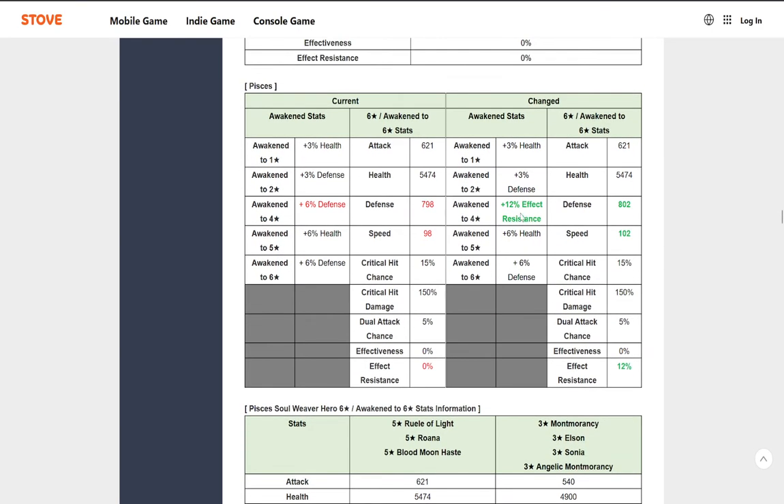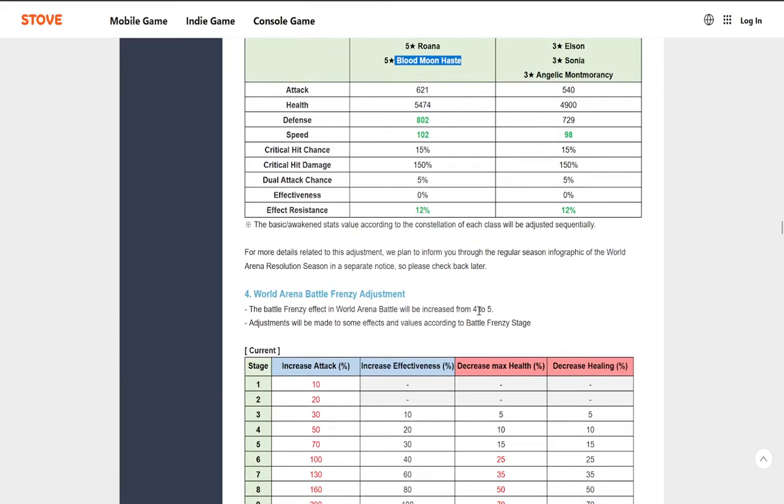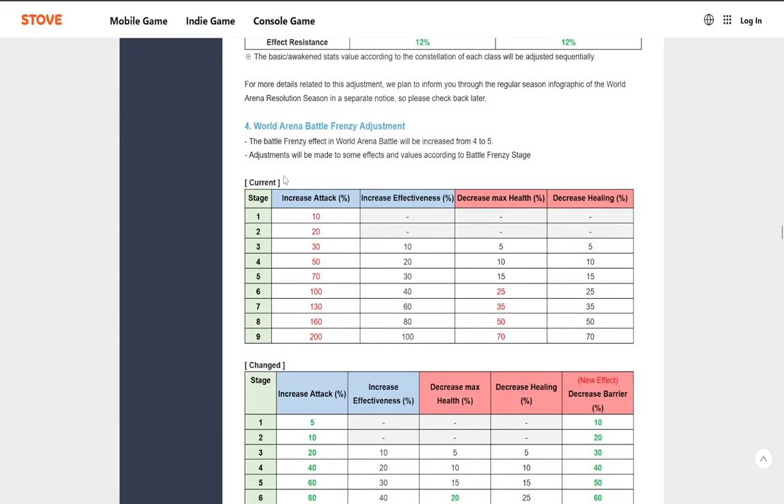Pisces — Ruel of Light, Rowana, and Blood Moon Haste are now getting more defense, more speed, and more effective resistance. Ruel and Rowana kind of want a lot of effect resistance. Blood Moon Haste can take it or leave it — you just want him to deal a lot of damage with his S3 and sit there and tank and heal off of that. The speed is interesting because Blood Moon Haste and Rowana don't really need more speed — it feels like kind of wasted stats. I'd prefer to have it elsewhere.